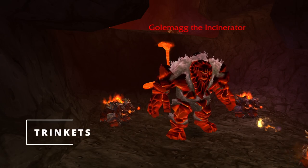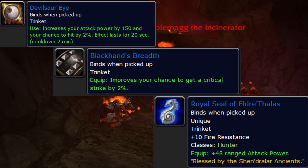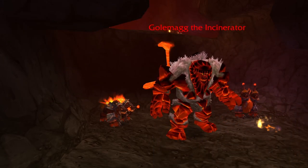Trinkets — no change. They are the same as pre-raid: Eldrithalus and Blackhand's Brit. You can also use Devilsaur if you want to do a trinket swap. And that's all of the universal pieces. Let's talk about these four sets now.